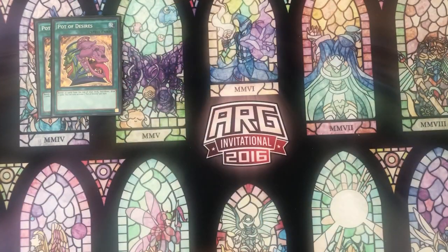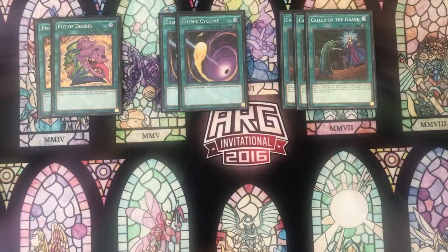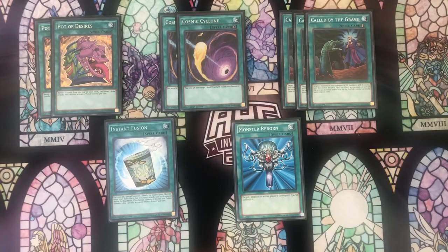For the rest of the spells, we play two copies of Pot of Desires, two Cosmic Cyclones, three copies of Called by the Grave, one Instant Fusion, and one Monster Reborn. One noticeable change I did make was cutting Allure of Darkness. Allure does help you dig through the deck, but it essentially just replaces the cards we already want in our hand with other cards that we may or may not want. Because our combos require us to generally have an Orcust Nightmare, Symbol Skeleton, or Wand in our hand, drawing into more copies of those and then having to banish one of them doesn't make a difference unless the one different card we draw into is a Scrap Recycler. Those situations aren't really good, and I'd rather just decrease the deck size by cutting Allure and replacing it with more directly useful cards.